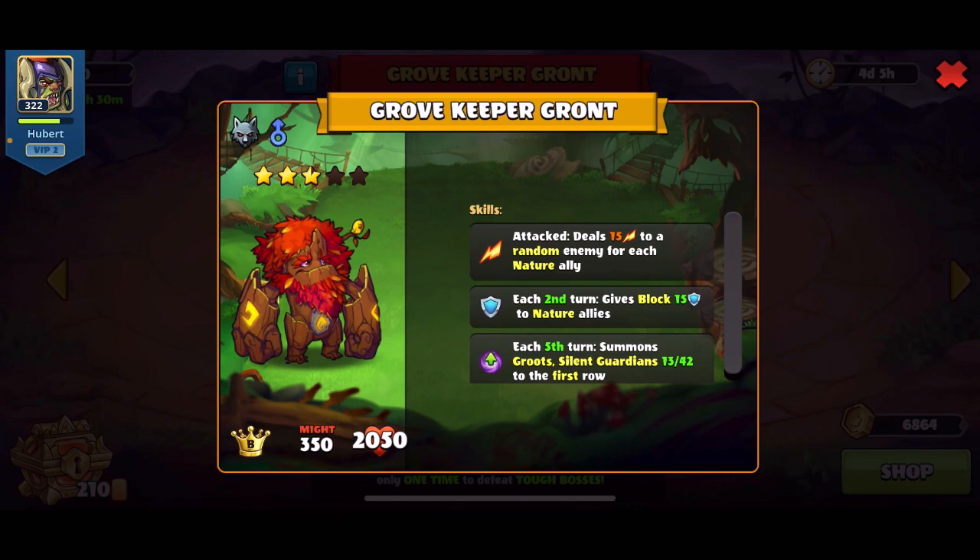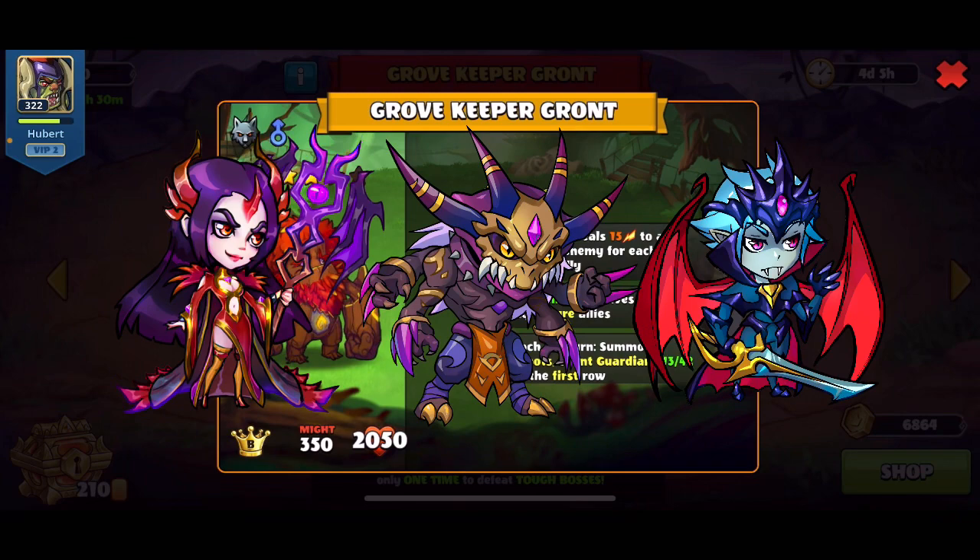The summon skill will bring four groups to the first row to silence everything you have. Based on these three skills, this boss will not be focusing on killing you, but you will struggle to win because of the silence and the block skills that give protection to their squad.